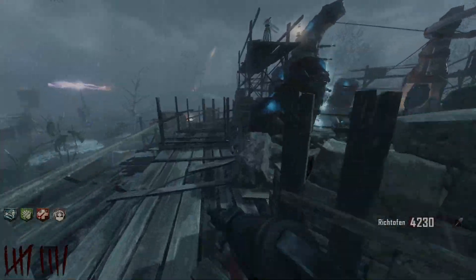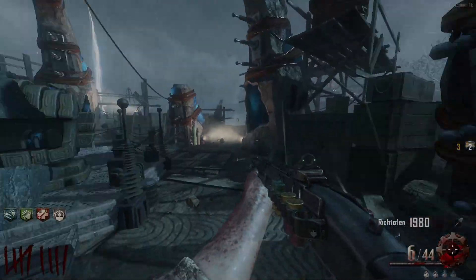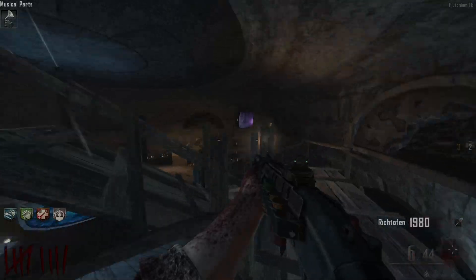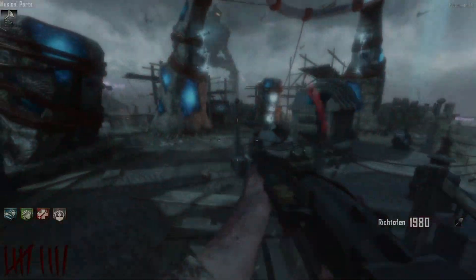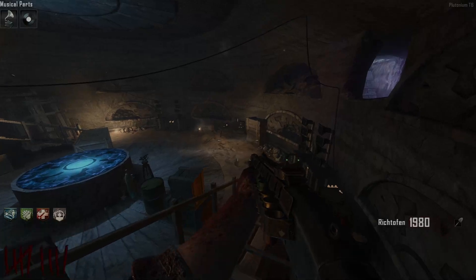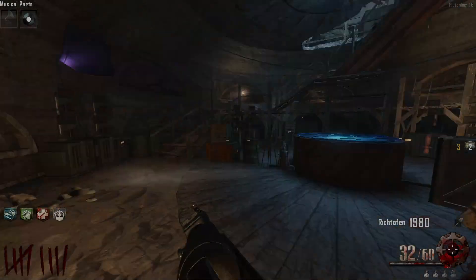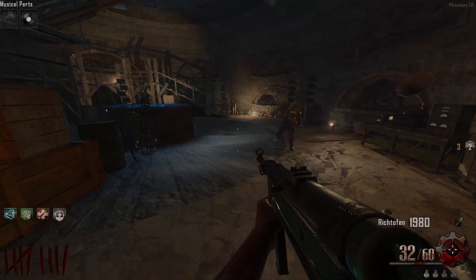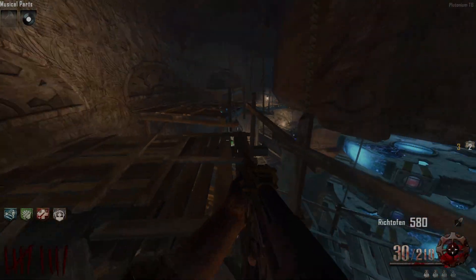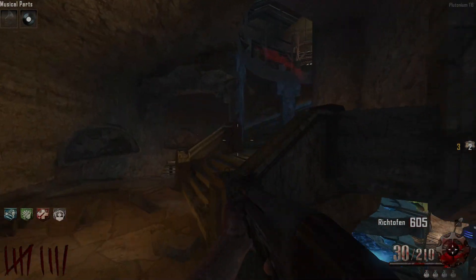I also have to go to the Crazy Place because there's a wall buy down there. Let me open up the excavation site. We already got the AK-74u so we don't need that. I can go ahead and place the gramophone - wait, I don't have the black disc! I'm actually throwing right now. There's the black disc - can't believe I forgot that. I haven't played Origins in a minute, give me a break. Now we gotta wait for this to do its thing. Got an STG right here, let me grab that. We got Mule Kick obviously, can't buy that yet.